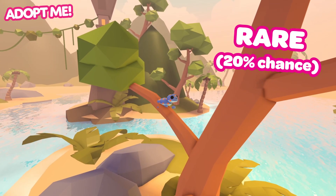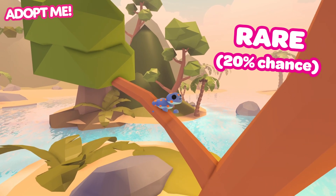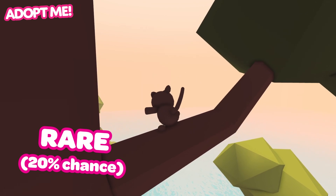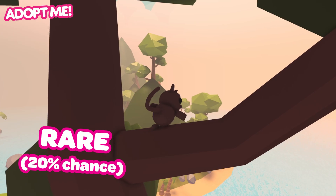A rare gecko has made itself right at home on this tree branch. Doing a dance makes this pet look so happy — rare Tarsiers are ever so cheeky. This one is wiggling its bum from way up high. What a little menace.